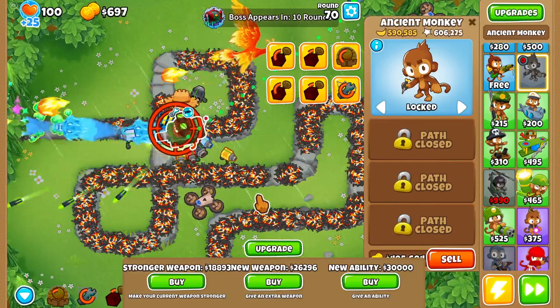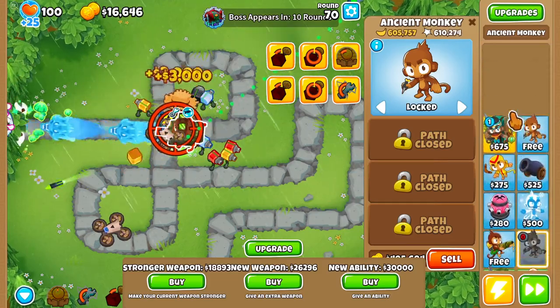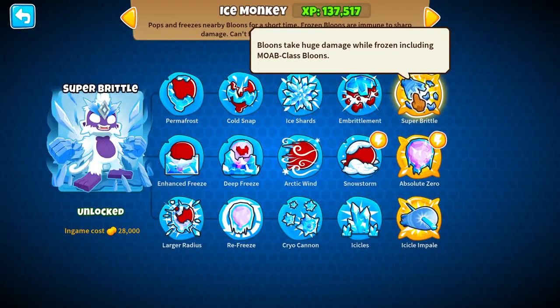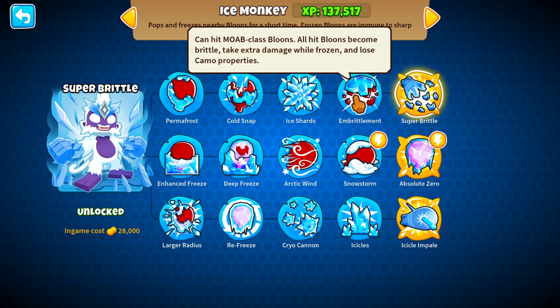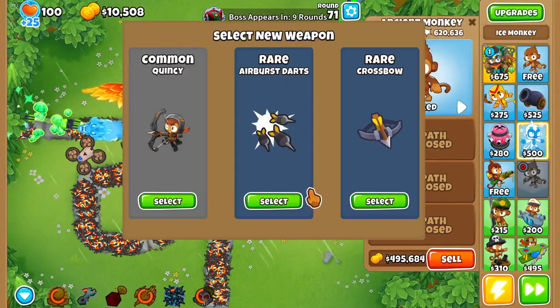Super brittle as well — that's going to be ridiculous. That just increases the damage. Doesn't that just increase — bloons take huge damage while frozen, including MOAB class balloons. Only if bloons become brittle — they take extra damage while frozen. So yeah, it's just going to make everything even crazier.